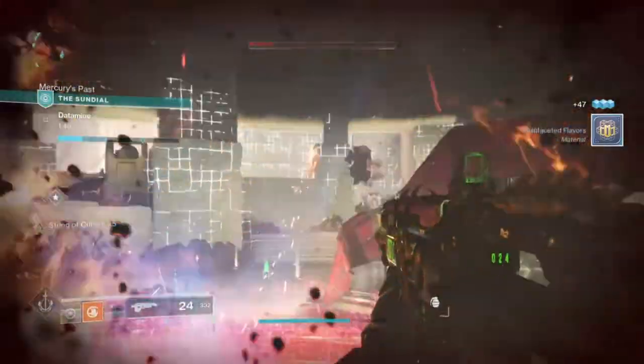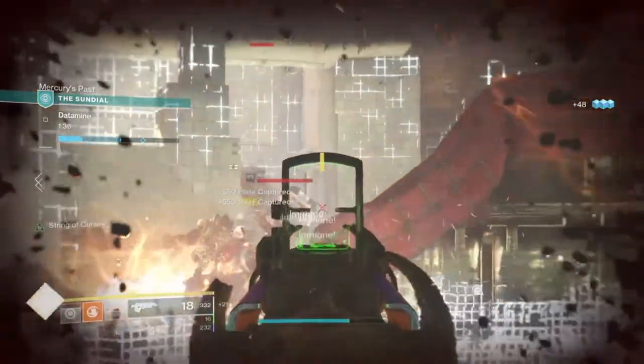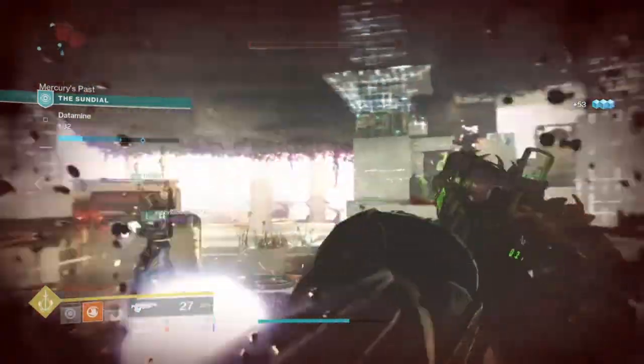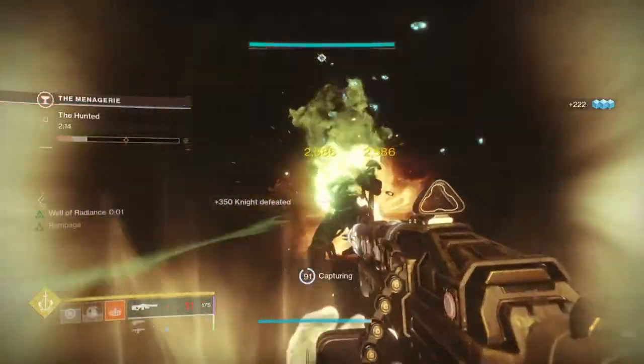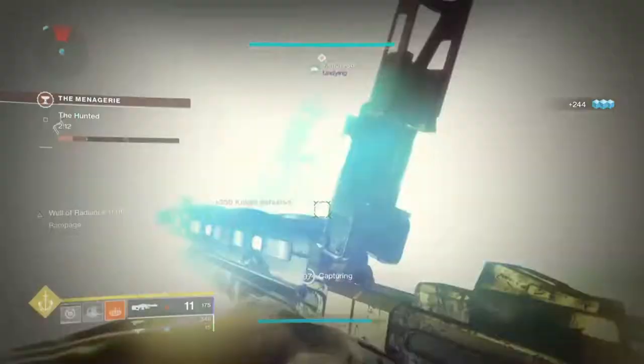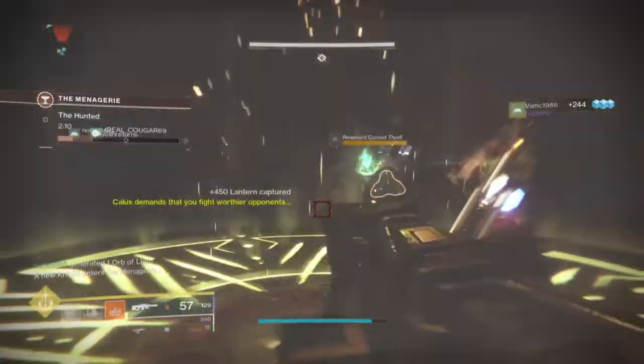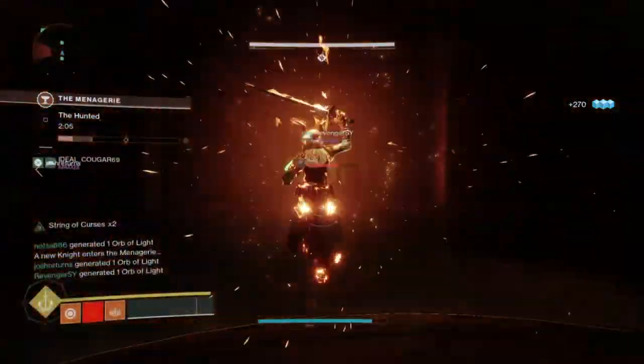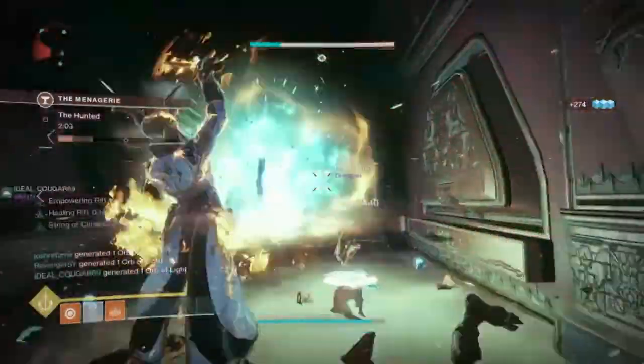This is where the build is most useful: tight, close-quarters fights where you're playing in large teams and supporting each other. With this build, you can become a full-time support player by positioning orbs and rifts at your pleasure. With bottom tree and Everlasting Fire active, you can stay in your super for a very long time as long as you get kills, feeding back into positioning more rifts — and it all works out.